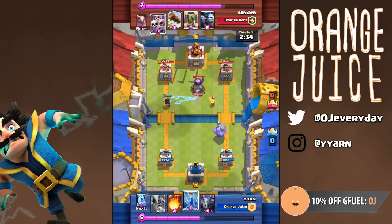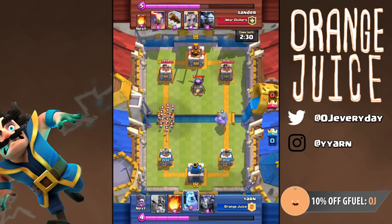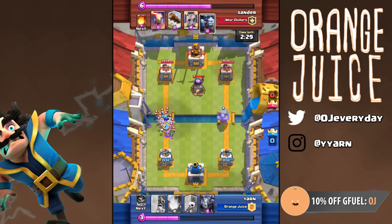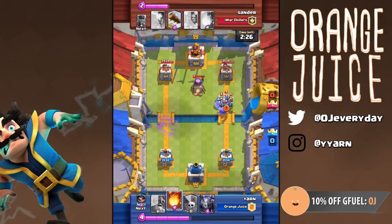My opponent threw a Goblin Barrel at my tower, and Skeleton Army at my Electro Wizard. Now I'm 100% sure his deck is Zap Bait and that he has a Minion Horde. An Ice Golem is perfect for taking out a Skeleton Army for a positive Elixir trade, but it does not take out Mirrored Skarmy. You need to save Zap or a Bowler for the Mirrored Skeleton Army. I'm just waiting for my Bowler to walk within range of the tower so he can tank for my Graveyard, but my opponent uses Minion Horde so that changes my plan.